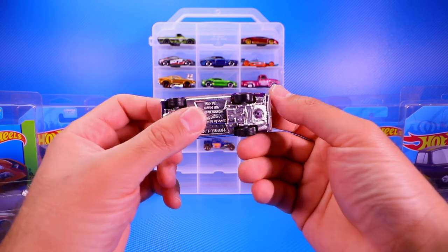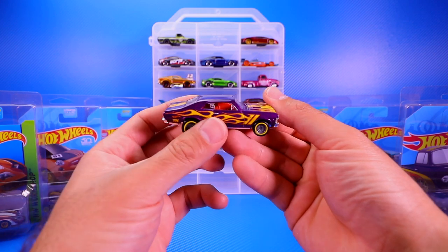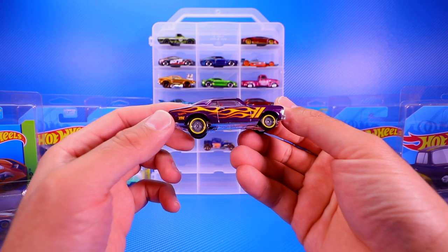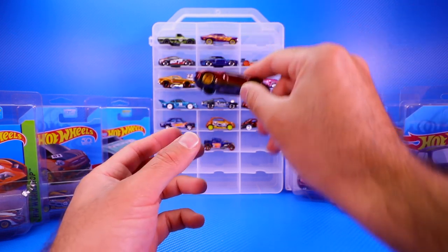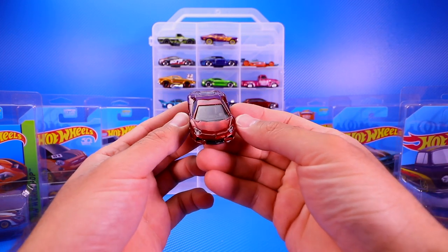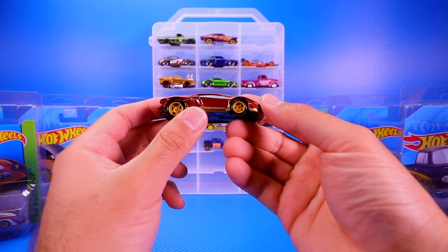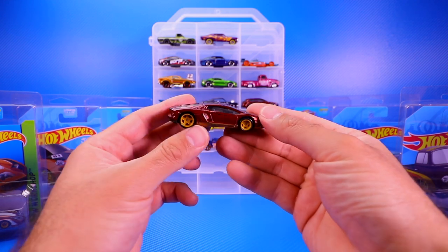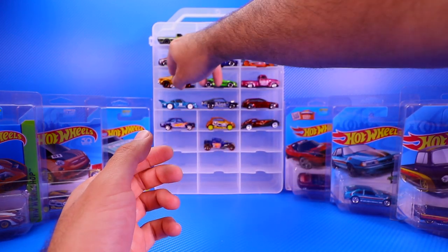All of the newer ones have the Real Riders, and most of them have the Spectraflame paint job — that very nice metallic-looking paint. There is your Chevy Nova. Next, a fan favorite: the Lamborghini Aventador, the Mira homage edition, also with Real Riders. I was really looking forward to collecting this one and it was a great one to have.